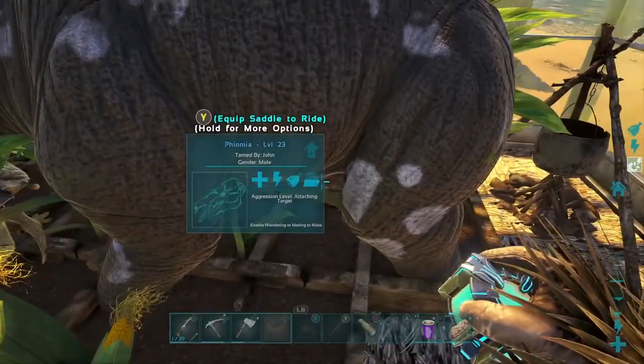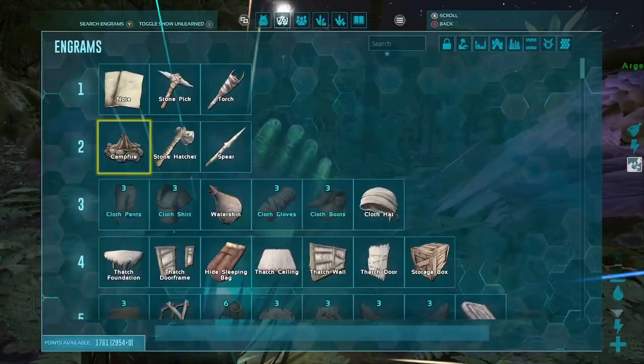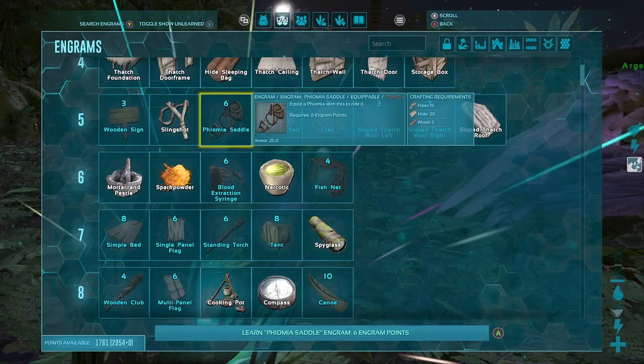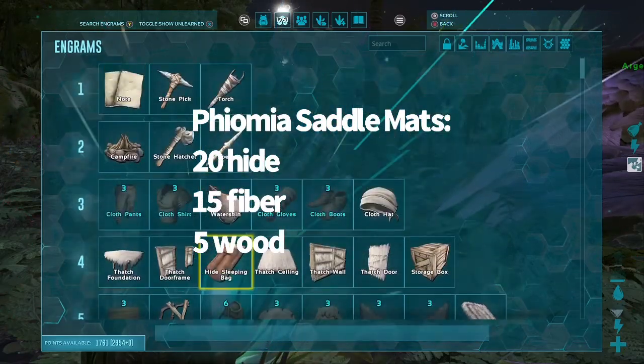Phyomias can also be ridden and used as mounts. The Phyomia saddle can be unlocked at level 5, making it the first saddle you can unlock in the game. To make the saddle, you need 20 hide, 15 fiber, and 5 wood.